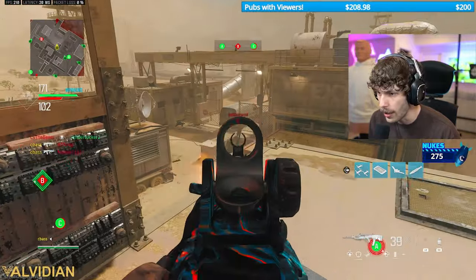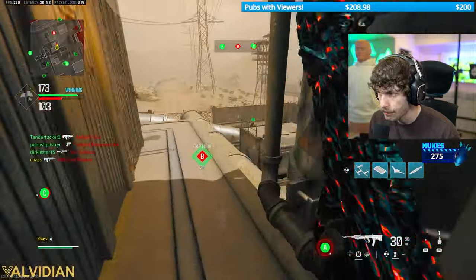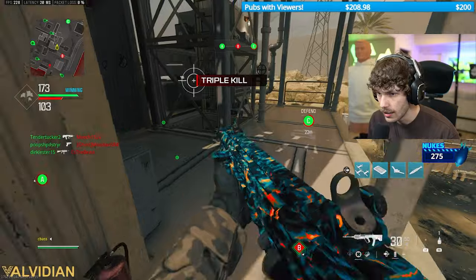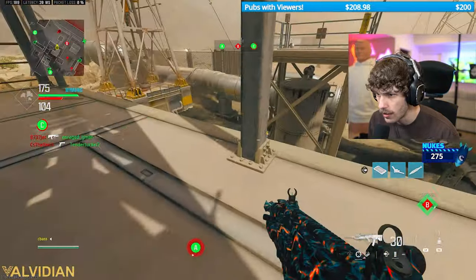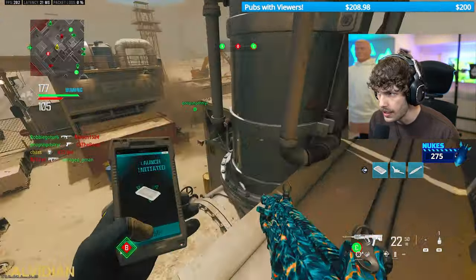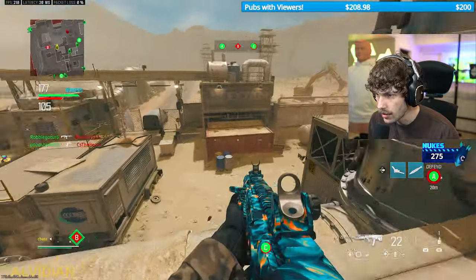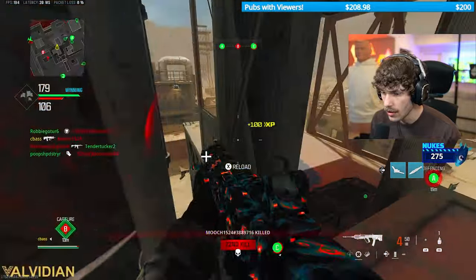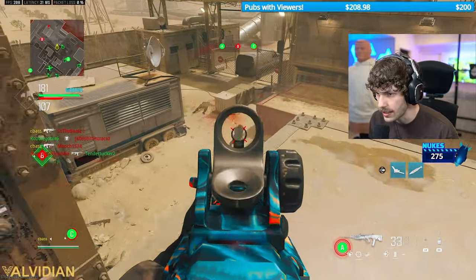Chat, we're about to get a double nuke — wait, I might actually be able to get a double nuke for Noap! I just gotta play a little bit faster. Let's call in the Swarm right now, let's do the EMP. Game ends very soon but I think all the enemies like left the game or something — I don't know where they're at.